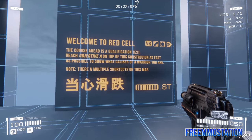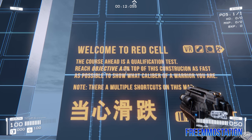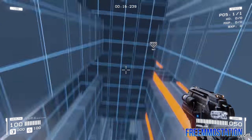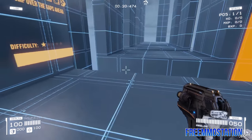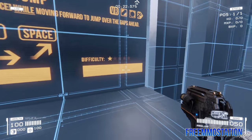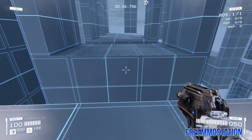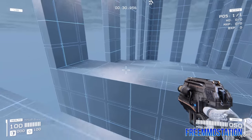We're going through the tutorial here. Welcome to Red Cell — the course ahead is a qualification test. Reach Objective A on top of the construction site as fast as possible; there's a timer above us. You get normal difficulty settings and instructions. W to move, Space to jump. Trust me, it gets pretty complicated, as you'd expect in an arena shooter.